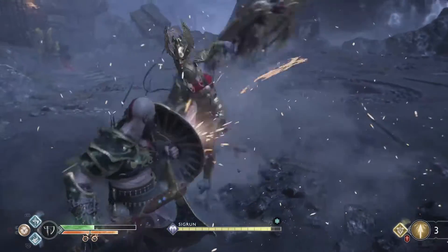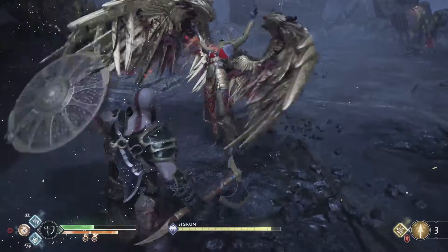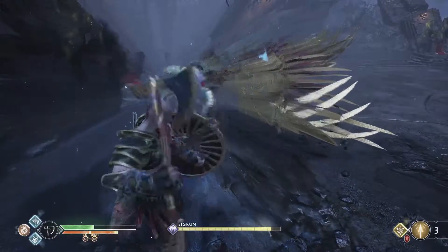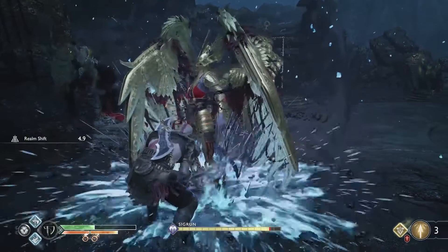Sigrun can also raise her wings as a shield. If you're far away from her just keep blocking, but if you're close you can block-break her by tapping L1. If you do this successfully you can sneak in a runic attack to deal some decent damage.